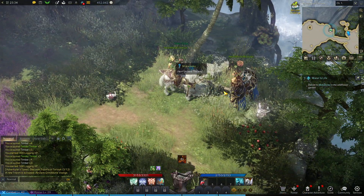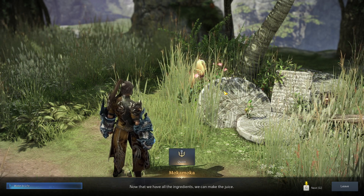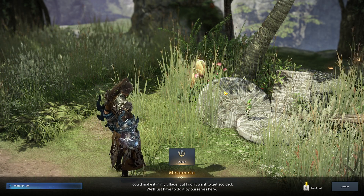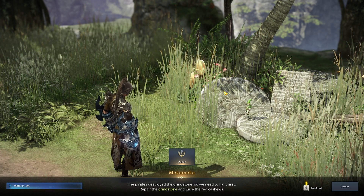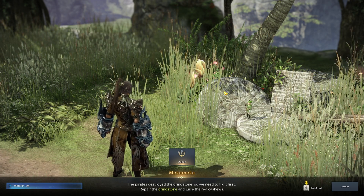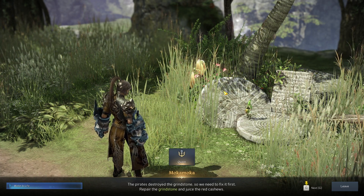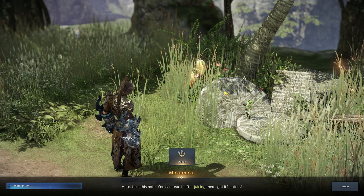Here, I'm here. Now that we have all the ingredients, we can make the juice. I couldn't make it in my village, but I don't want to get scolded. We just have to do it by ourselves here. Parts destroyed the grindstone, so we need to fix it first. Prepare the grindstone and juice the red cashews. Here, take this note.